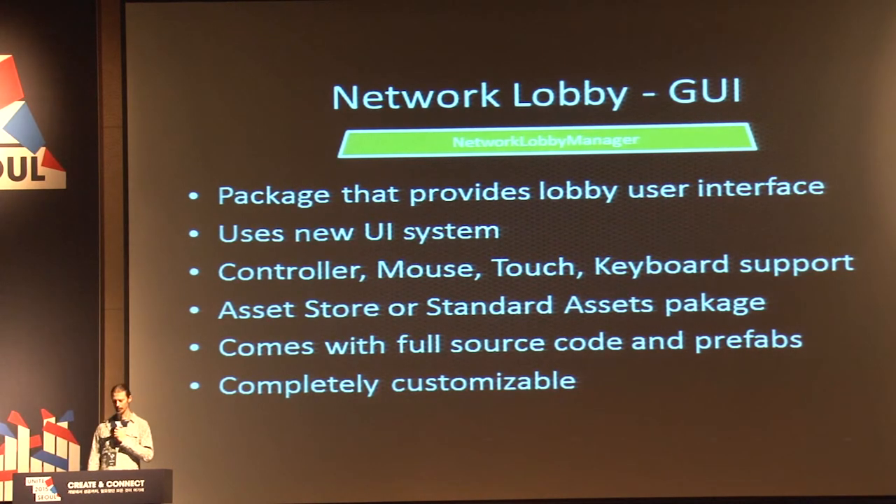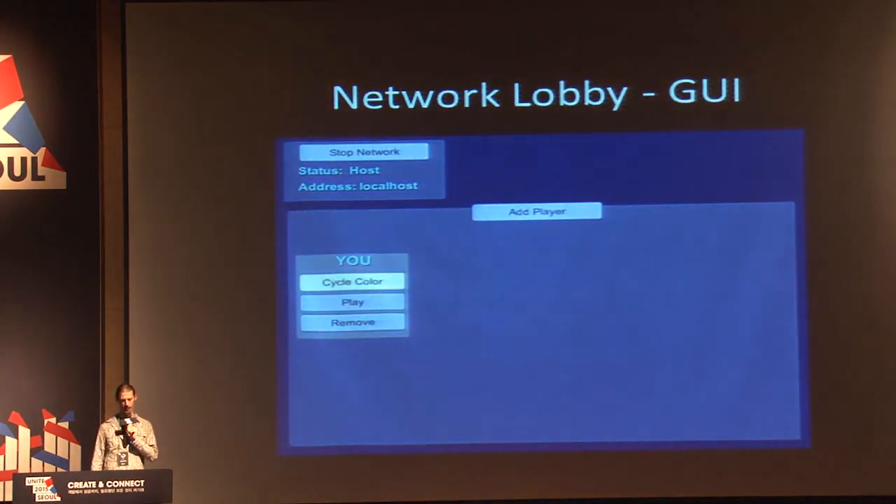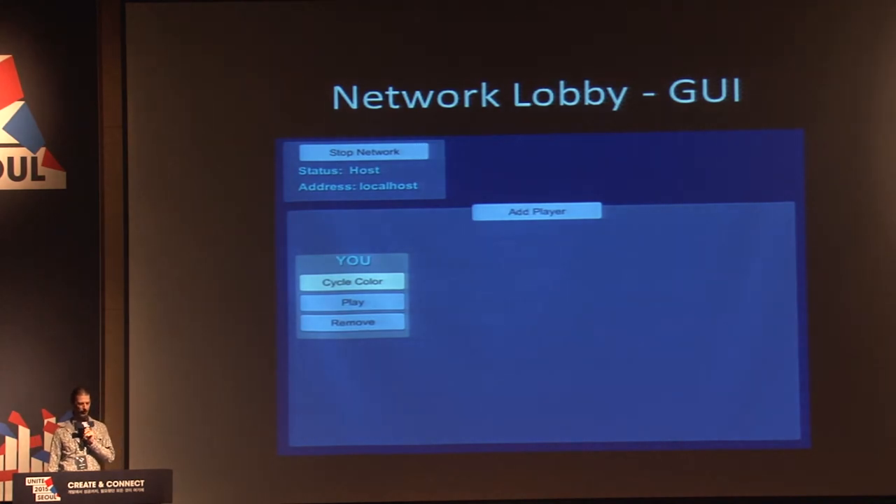There's a customizable way for players to choose options in the lobby, with data that persists between game sessions. The network lobby GUI is actually a separate package — not part of the high-level API — that provides a user interface for the lobby using the new UI system. It has input support for controllers, mouse, touch, and keyboard. It will be released either on the asset store or as part of the standard assets package with full source code and prefabs. It's completely customizable — you can add your own images, buttons, or extra functionality.